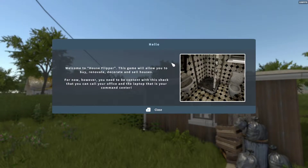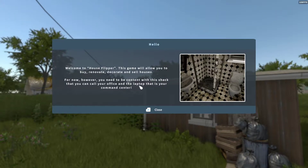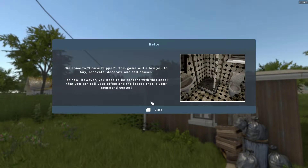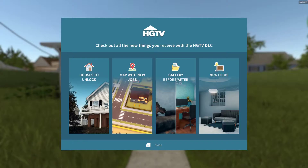I backed up my saves so I don't lose them, but here we have a message saying hello, welcome to House Flipper. This game will allow you to buy, renovate, decorate, and sell houses. For now, however, you need to be content with this shack that you can call your office and a laptop that is your command center. So I'm gonna close that. Thank you for purchasing the Garden Flipper DLC — I have all the DLCs.